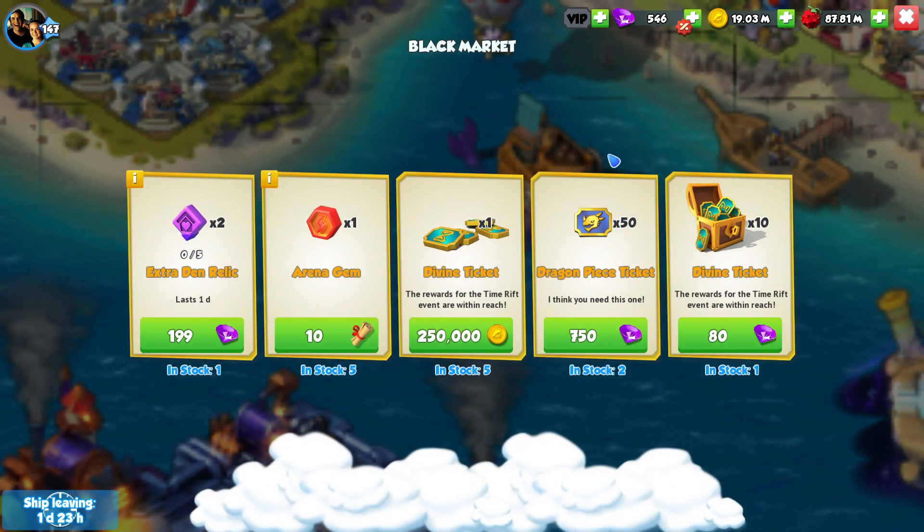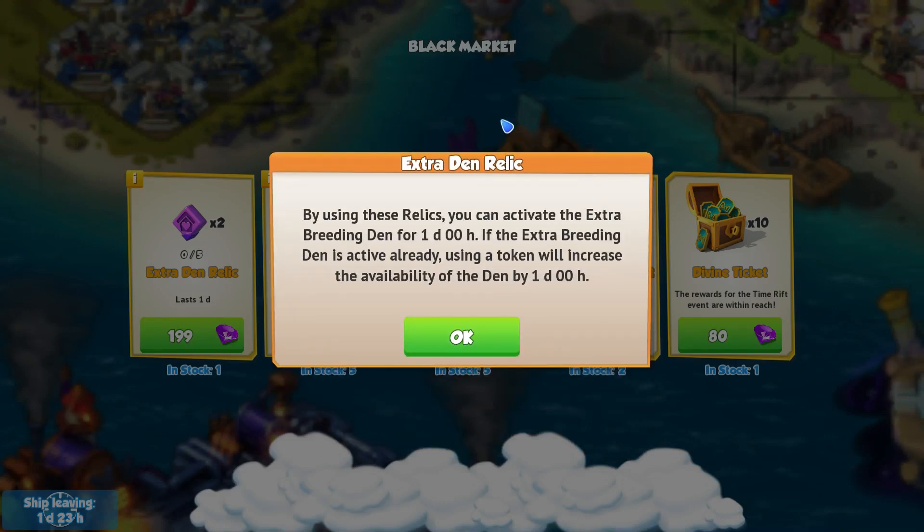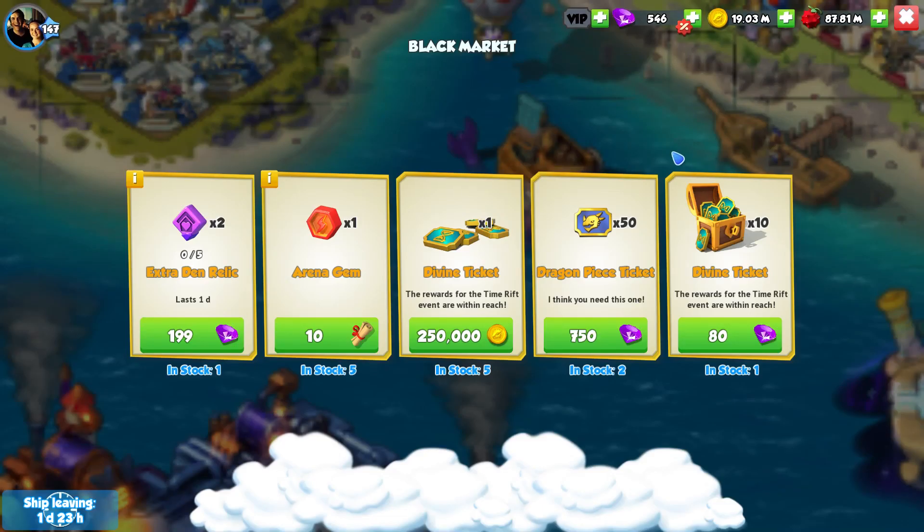You've got to remember these extra den relics only last for two days, compared to the entire 30 days you get the other breeding den for. This is a really weird bundle and in my opinion extremely overpriced. No matter what usage you get out of two days of an extra breeding den, you probably could have spent those 200 gems on something a lot more valuable — maybe even open divine chests and gotten pieces for Osiris. I really don't suggest purchasing these extra breeding den relics.